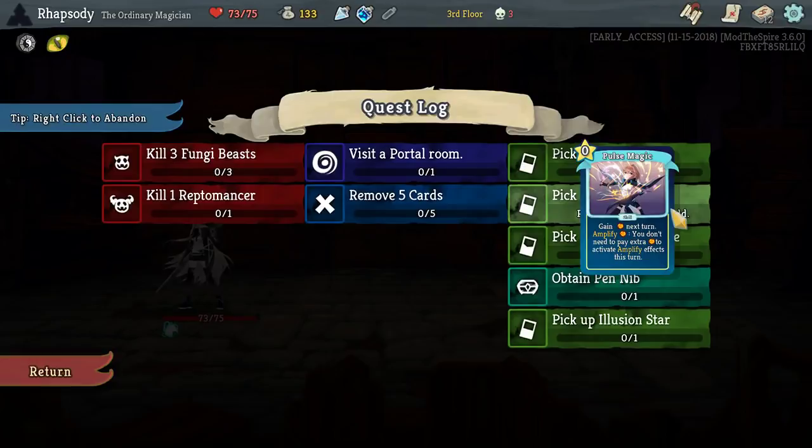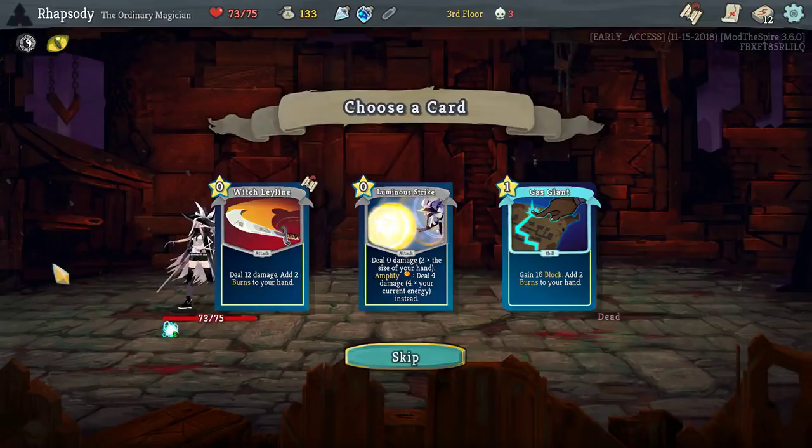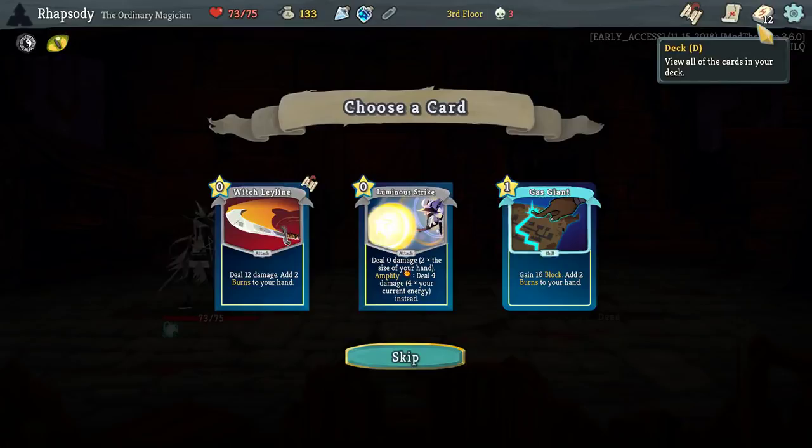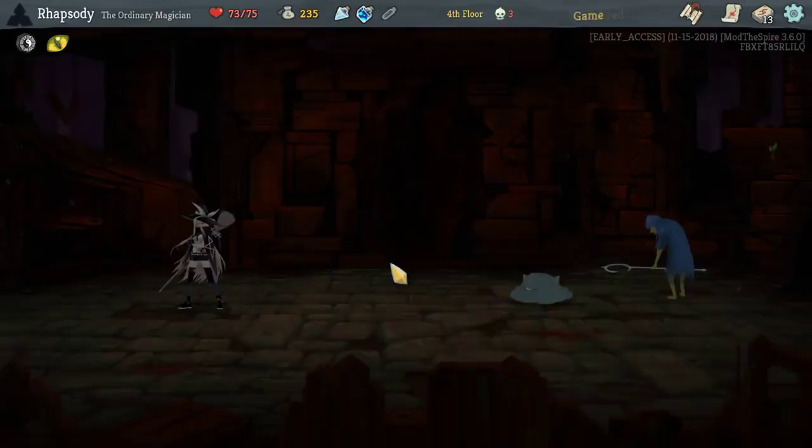False Magic, yeah — Magic Chance, Witch's Leyline, Pen Nib, Vision Star. Gas Giant and Witch's Leyline — I'm looking at those and going, okay, how do I get the burns? How do I use the burns? I'm going to take one, mostly for the money it's about to give me, so that I can duck off to the shop on the left-hand side.